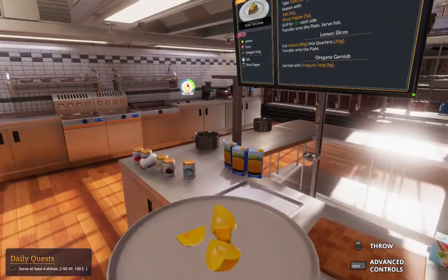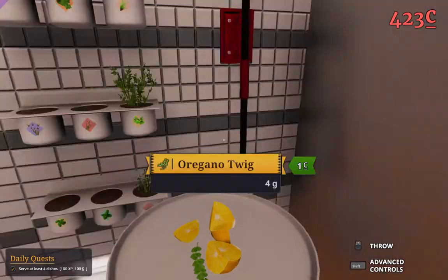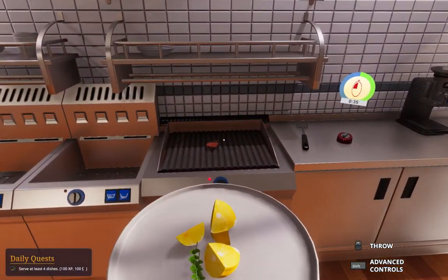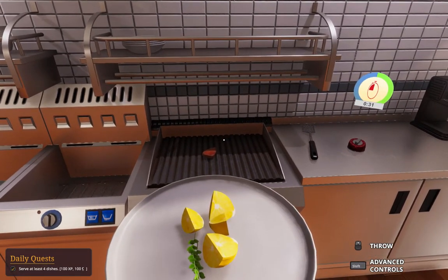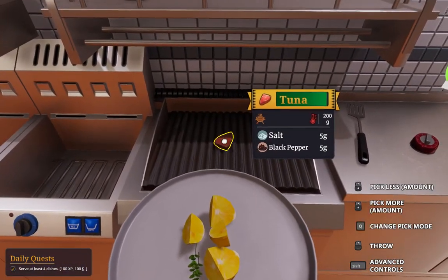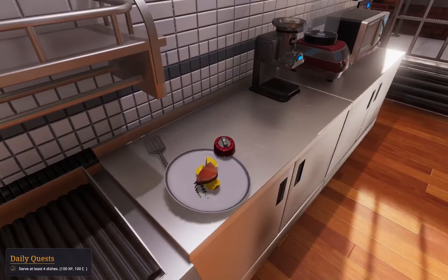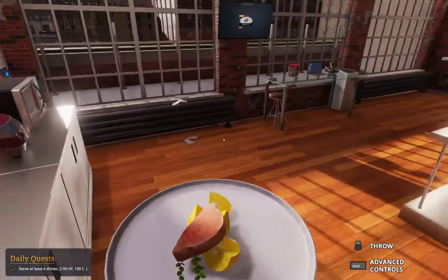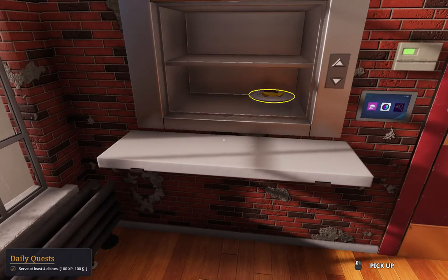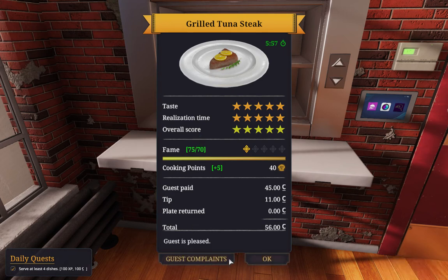I'm going to grab the lemon. What else did it want? Eight grams worth of oregano twigs — they're four grams each, so I'll take two. Now the second this finishes, we're going to grab it onto the plate. Ready? It should be almost done. Three, two, one — got it. That could have broken the plate, which is really not what we want. Quick, let's get this served, we're almost out of time. First time we did it — perfect five stars! Okay, that's kind of awesome.